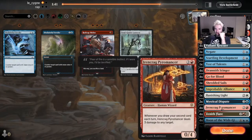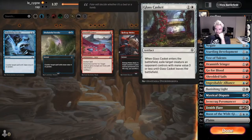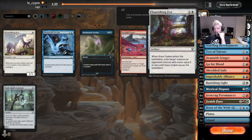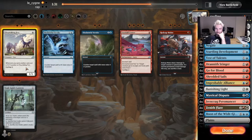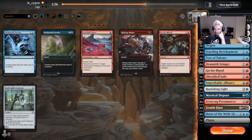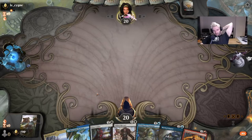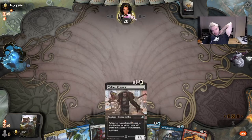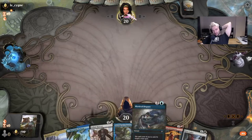Shred of These Sails is pretty decent. Our foxes don't seem very strong — possibly better than the Drannith Stingers or the Gopher Bloods though.